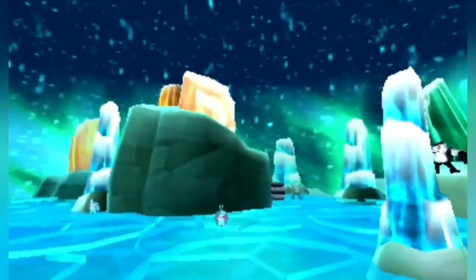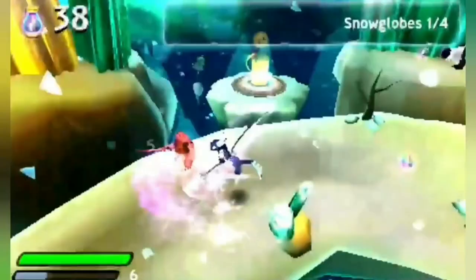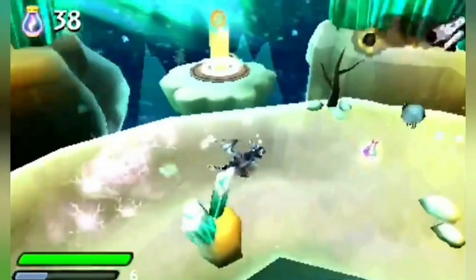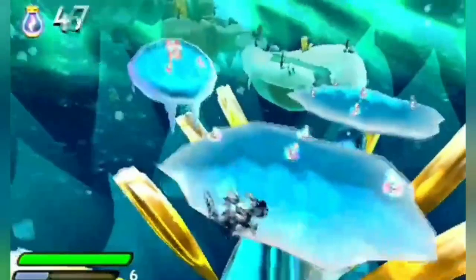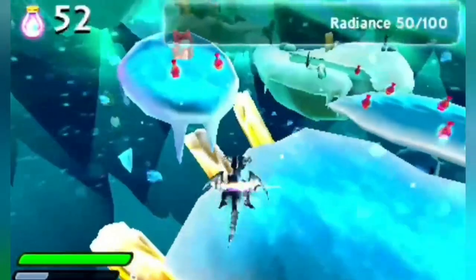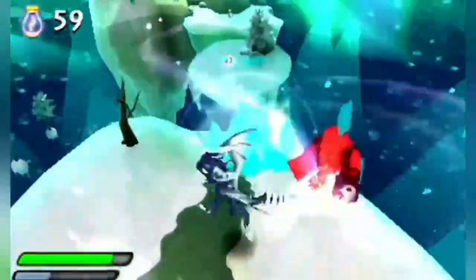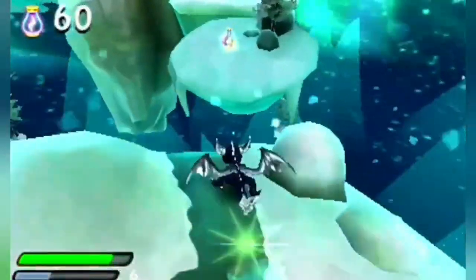The worst ice level from Spyro's Adventure is Glacial Slopes. This one is just kind of boring, the ice platforms are way too slippery, and the level is very similar to the previous one. The only difference is that the sky is dark and there is an ice slide, but it's still not great.